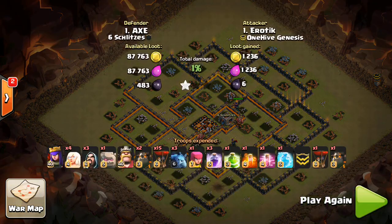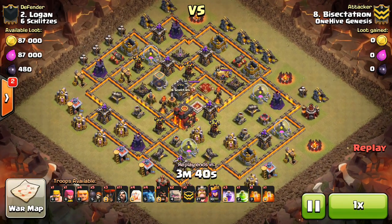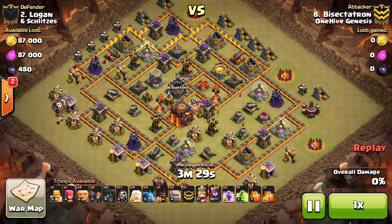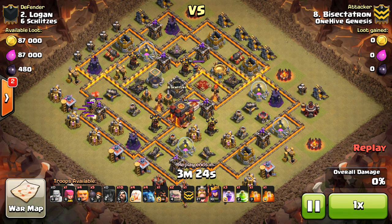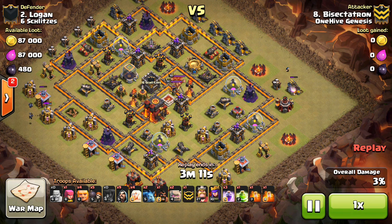Alright, we're going to look at that other Town Hall 10 3-star in a moment. But first, I want to show my attack on this Town Hall 10, because it got way more percentage than I ever expected. In this one, I wasn't really scouting for a Town Hall 10 — I was just trying to get some good percentage for the clan. This is a base where the point defense isn't maxed out; the walls are what fooled me. I came in with a few Balloons, a few Minions just to get some percentage and create a funnel I'll need later.